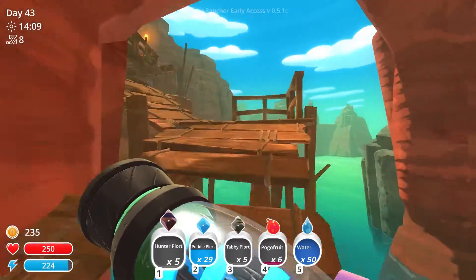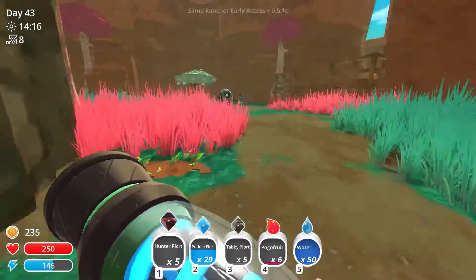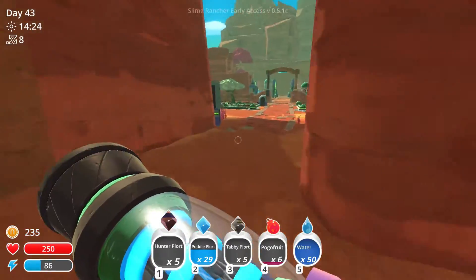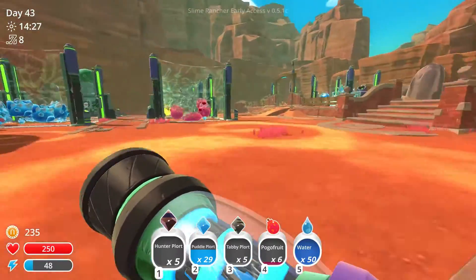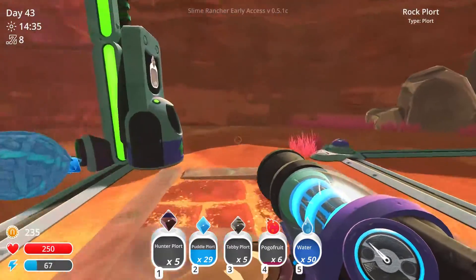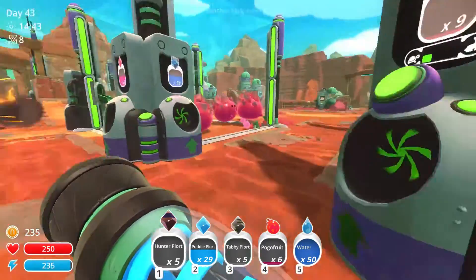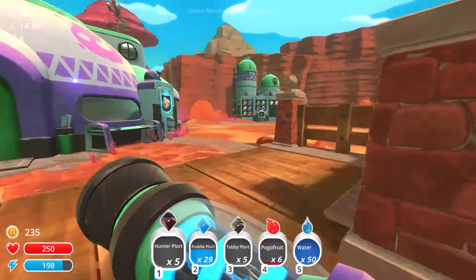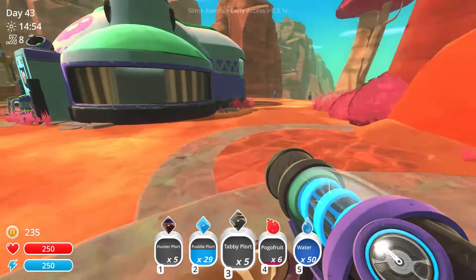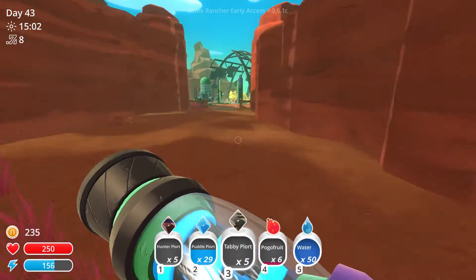I am very happy with how the farm is going now - I like it being organised like this. And the next job is to see if any of these plort collectors are getting too full. 58 - yes, we are full completely of rock plorts, so I'll come back and get those in a minute, they need to go into a silo. Am I selling these? Puddles? No, I'm not selling these - they're going into the silos too. Hopefully I've got enough silo space for them.